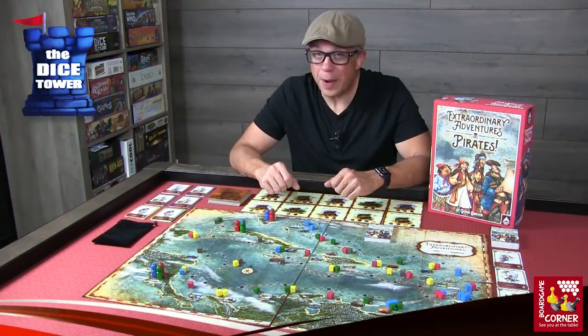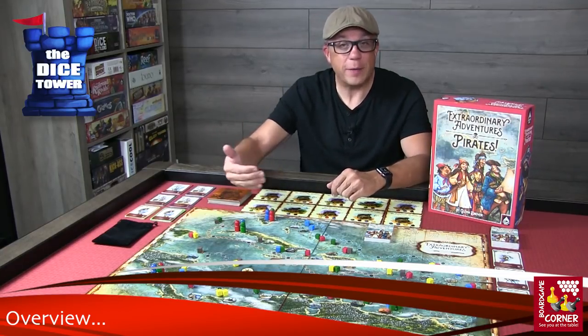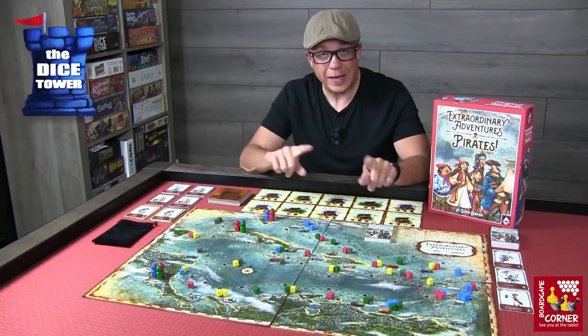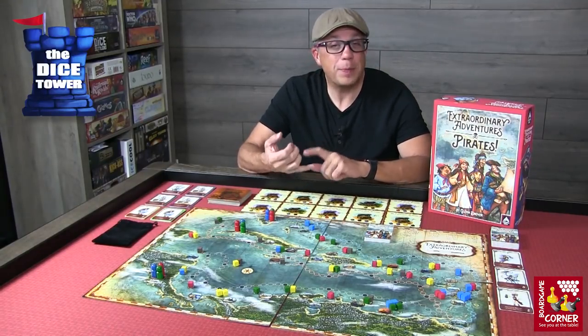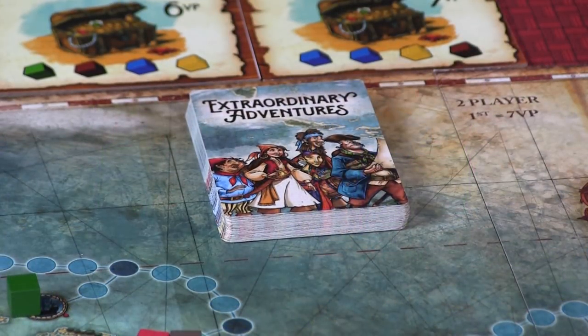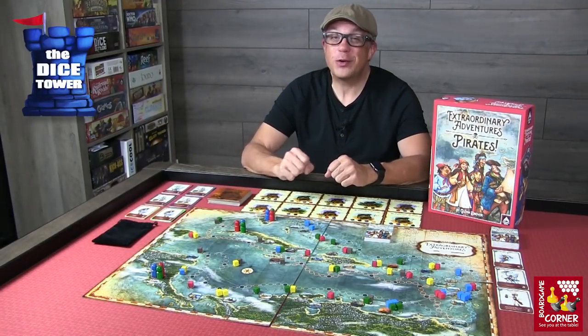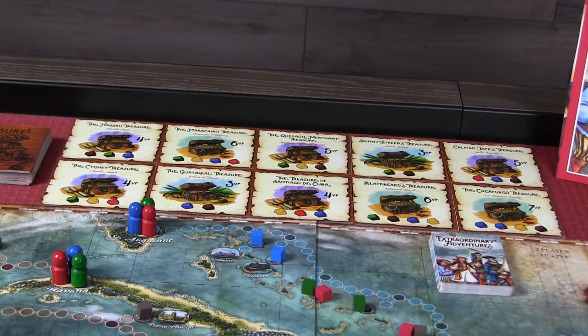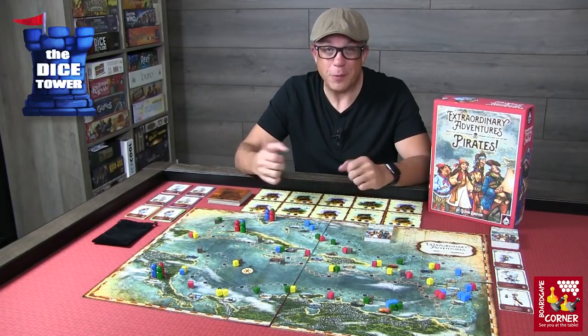In Extraordinary Adventures: Pirates, you play as a pirate captain with 3 ships on 3 different sailing tracks. Each of these tracks all end at a central point. Ultimately, that's your goal — to land there — but you need to collect victory points and treasures along the way. You'll be plundering ships, gathering their cargo, and additional crew along the way to help you reach your end goal. You're going to be taking some of this plundered treasure into port and trading it in for fantastic treasures, and ultimately the pirate with the most victory points is going to win the race.